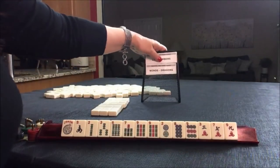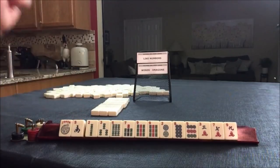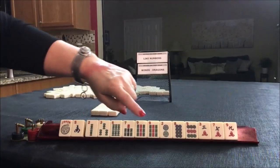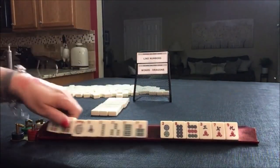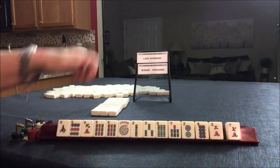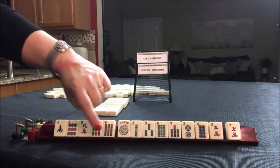We have like numbers, or winds and dragons. We have one wind. We have a pair of nines — nine, nine. Let's do nines. Maybe winds and dragons or like numbers; we could do north and south with nines.